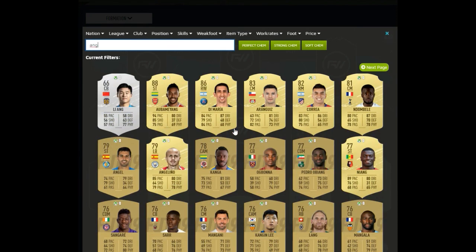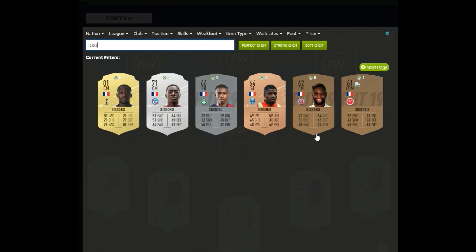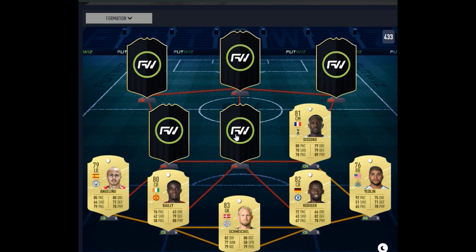At left back, we're going to go Angelino. He's actually got really good jumping, which puts him ahead of players like Van Aanholt and other standard left backs. His stamina is also really, really good and he's got decent pace. He's got good stats all round. You'll see him a lot because he's going to be used just because of how cheap he is — as I said, full backs are very expensive.